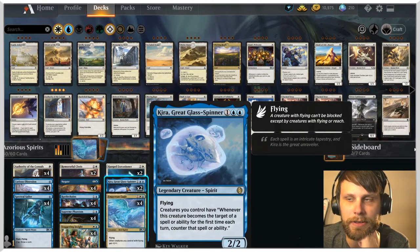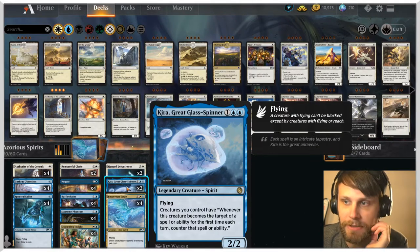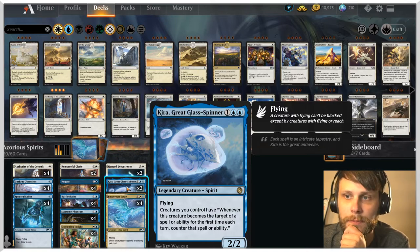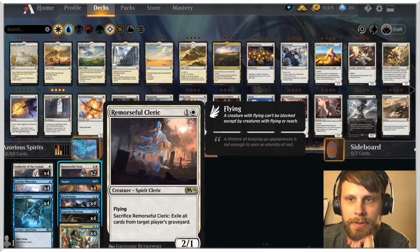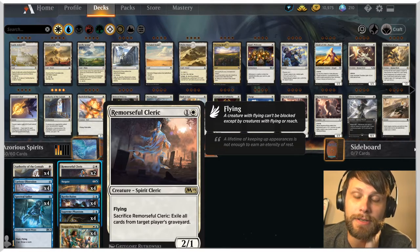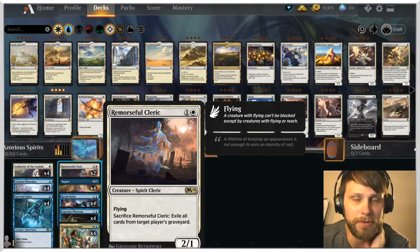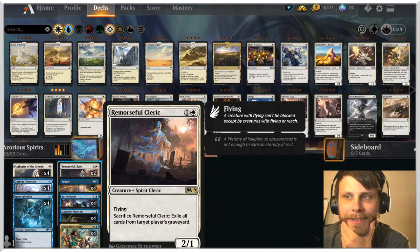Kira, the Glass Spinner is in here as well. This is a very, very nice protection spell. It doesn't protect against everything, but it is very, very good for point-and-shoot removal in particular. Rattlechains is obviously the protection one, but Remorseful Cleric does allow us to exile graveyards. We've played a number of reanimator lists over the last week or two, so it's nice to have a catch-all for that which still plays into the deck theme.